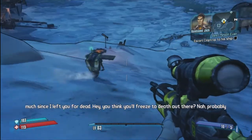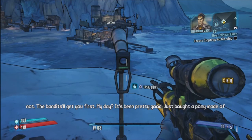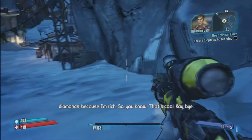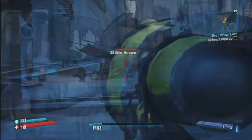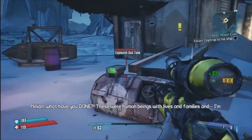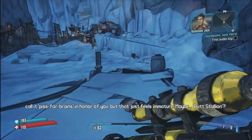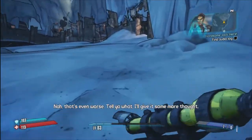We haven't really talked much since I left you for dead. You think you'll freeze to death out there? Nah, probably not — bandits will get you first. My day? Been pretty good. Just bought a pony made of diamonds — because I'm rich. Handsome Jack is the main guy I have to get to. Hey, maybe Butt Stallion? Nah, that's even worse. I'll give it some more thought. He just asks me to protect him several times. Oh Minion, what have you done?! These are human beings! With lives! With families! Totally kidding — spare those guys! I'm racking my brain trying to think of a name for that diamond pony I bought.